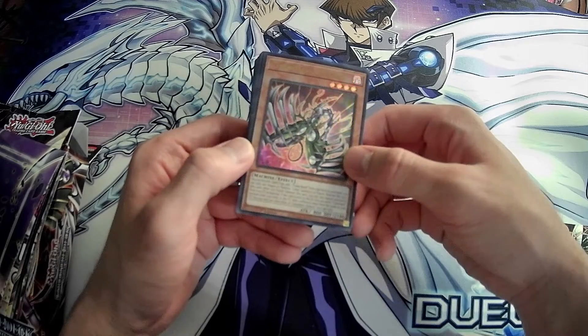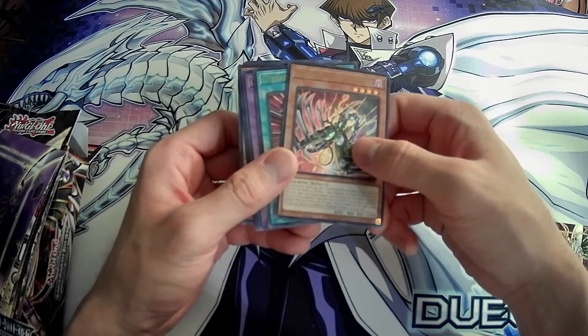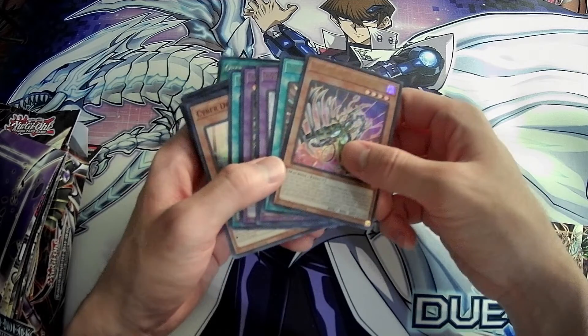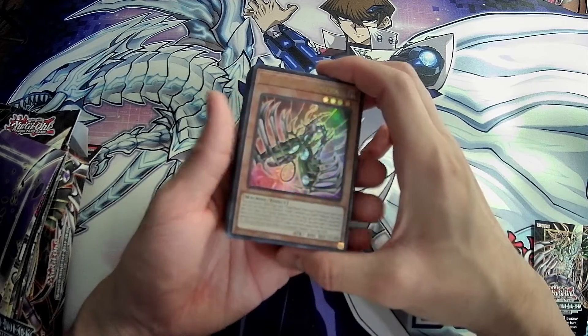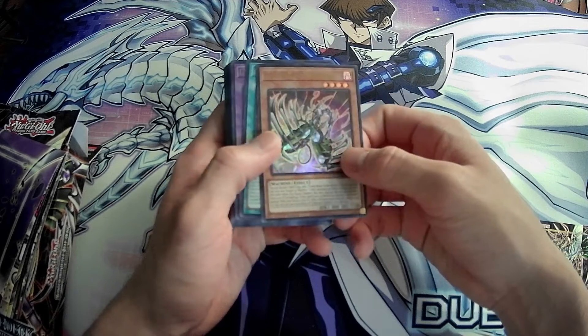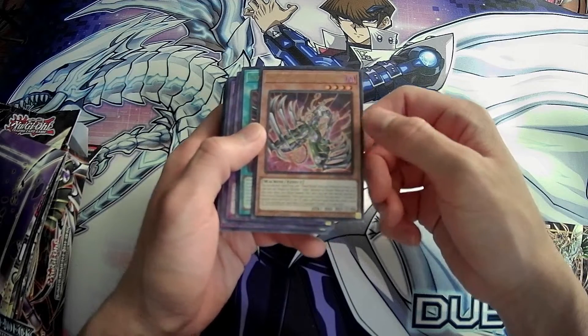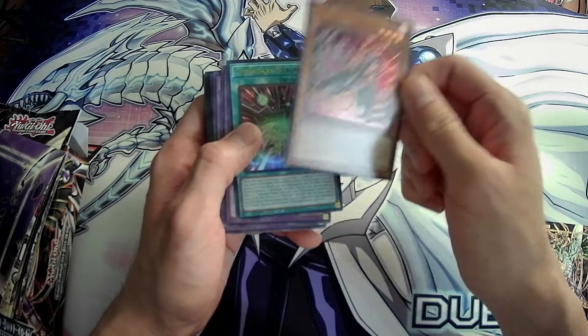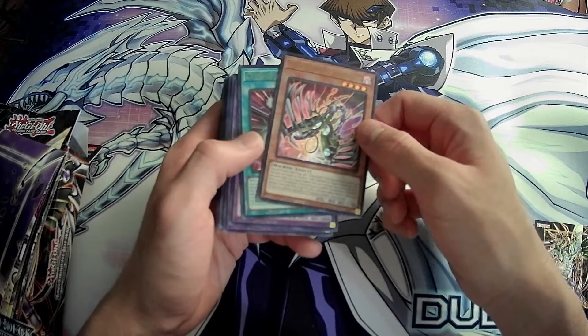First up is Cyberdark Chimera. This is the Powerbond searcher that also turns into a Miracle Fusion — or like an Overload Fusion in this case, since we're talking about Cyberdarks and Cyberdragons. This is amazing support, even for Cyberdragons. If you want to use Powerbond, you'd want to use this as your searcher. They put the other searcher in this deck too, and it's not good.